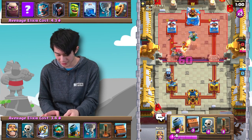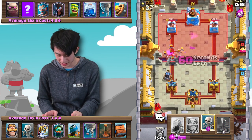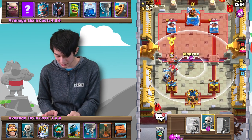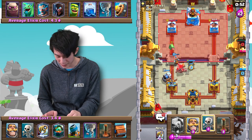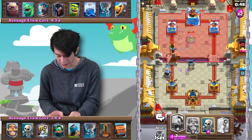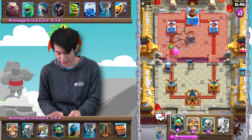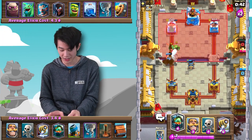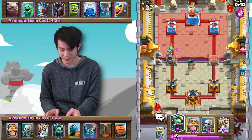Let's go ahead and native this stuff together — that'll allow the Sparky to do that. Royal Delivery comes down to clear the bats. Let's go into the center Mortar here, pull this stuff back a little bit. Mortar stuff gets destroyed. We're going to Earthquake out that Goblin Cage. The Sparky will take down the Goblin Brawler, so we don't have to deal with that.